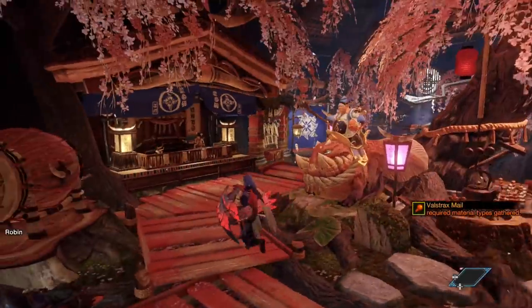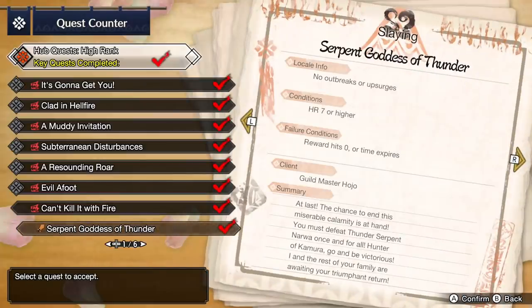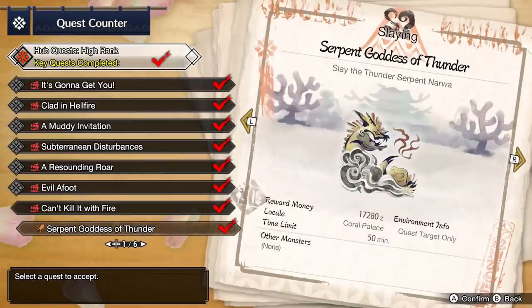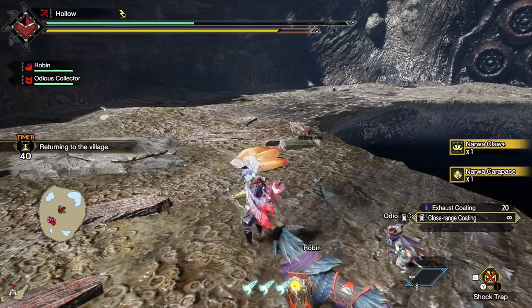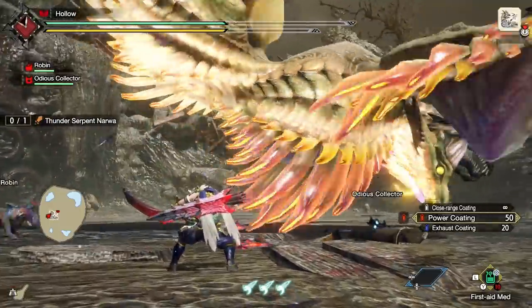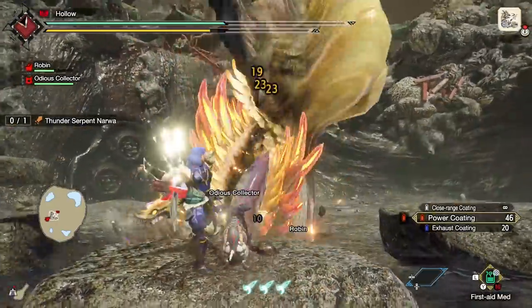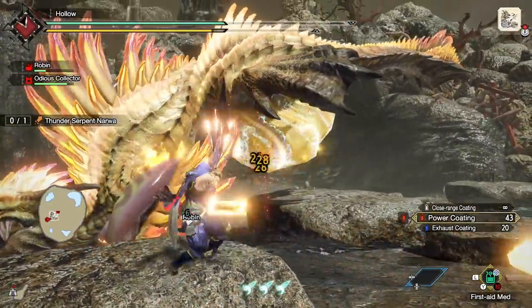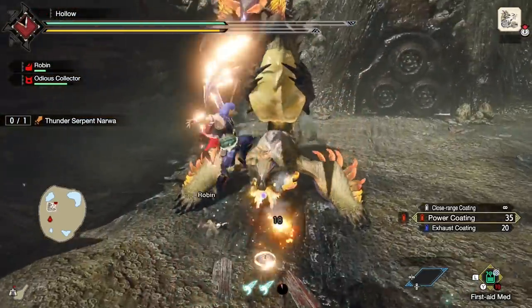If you're looking to farm talismans now that you've reached endgame, there's one method that's the most efficient. Narwa remains the best option for time spent during the hunt and the materials you get. You get high quality materials for the melds in terms of points per part, and the amount of materials per kill is very high. Even though her materials aren't the highest point value anymore, you're killing Narwa in like five to ten minutes — a solid, reliable option. You can even manage sub-five minute kills with a good build. I recommend a strong light bowgun build, which saw massive popularity in Rise largely due to the Narwa farm.